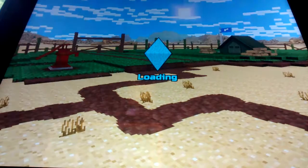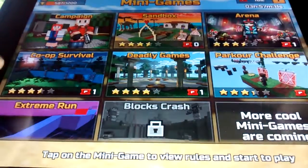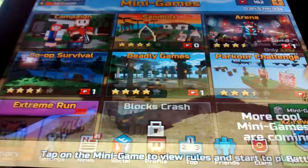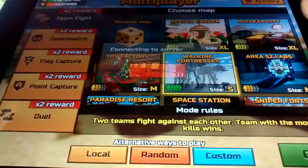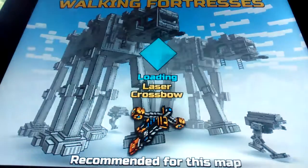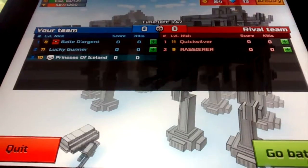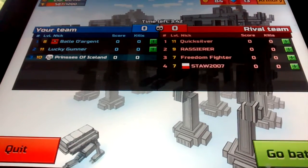We've only got a minute left, so I think we should do a match. I'm going to go to Walking Fortress, which is my favorite. Wait — how did you get that, Alfie? What? I'm — how did you get that?